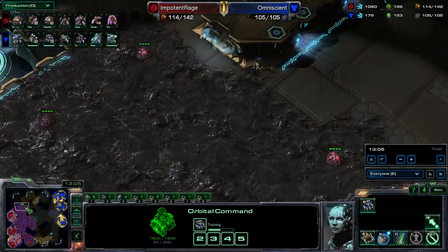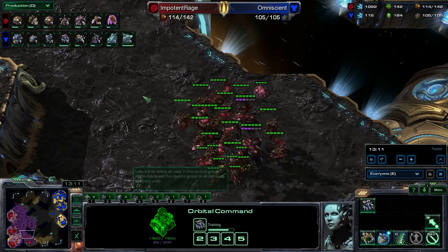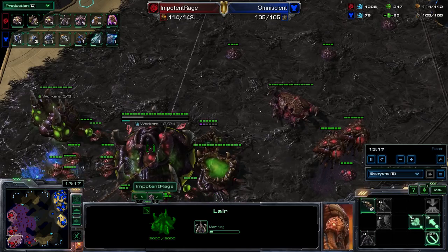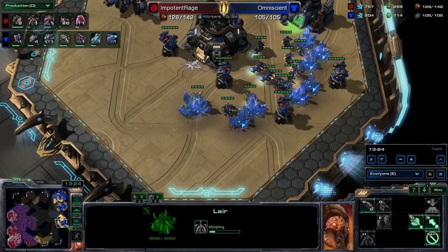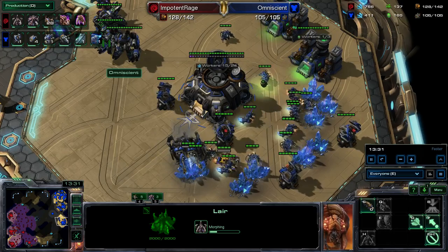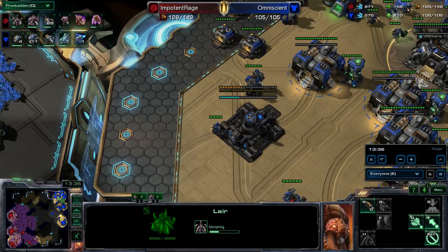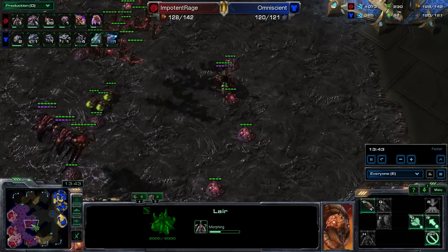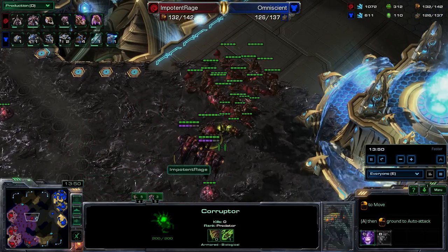Slowing back down here. Creep spread from this guy has been awesome — this is helping him out a ton with vision. He's got enough army at home to really defend. Moving into a really good Hive timing here at the 13-minute mark — pretty aggressive, very focused on his creep. I've got good missile turrets and I've been making good workers, up to about 60, which is about where I want to be. Moving up into Thor production — I know he's got Mutas, so I've got to have Thors to deal with it.